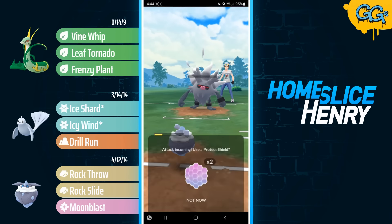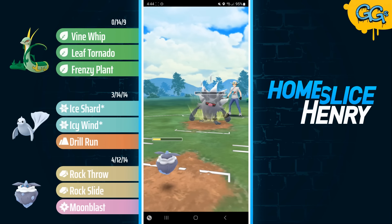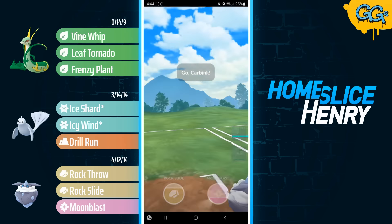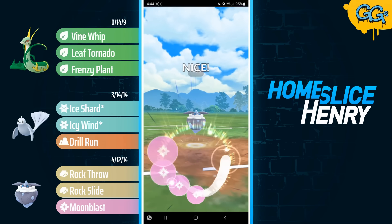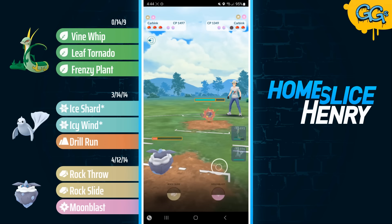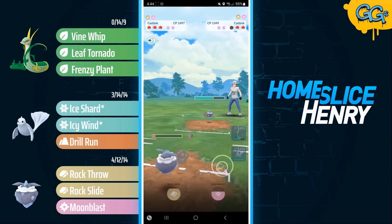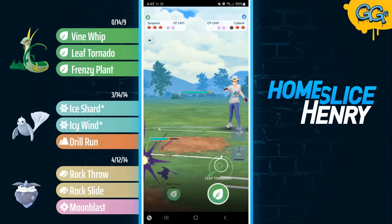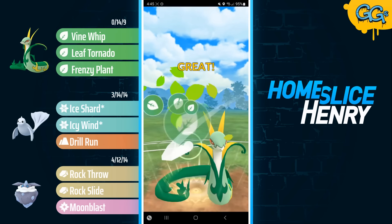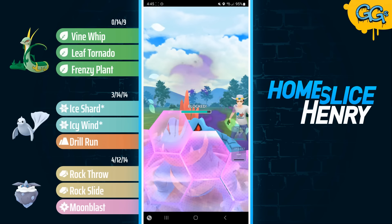I tank that damage like it's nothing, and I am fully farming this down with resisted Rock Throws because they can't do any damage anymore. It is an incredibly unfortunate team to go up against because it can be extremely irritating. In the back, my opponent has their own Carbink, so they are extremely weak to Serperior. This definitely works in my favor — I'm going to bank a move, send in Serperior, opponent sends in the Shadow Feraligatr, and I can just go straight Leaf Tornado and guarantee win this game.